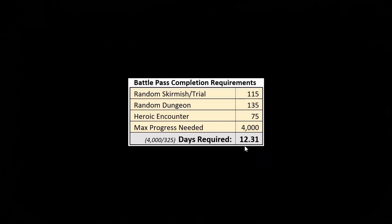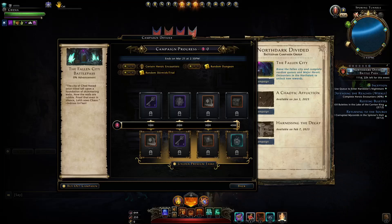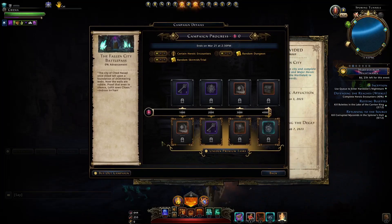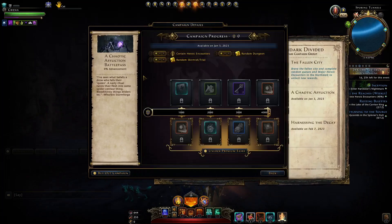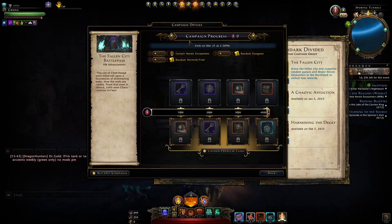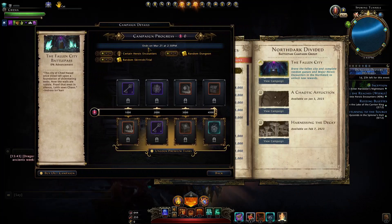You can do three heroic encounters, three skirmishes, and three dungeons in one day and get three days' worth of XP, saving you from having to log in every day. It's going to take just over 12 days to complete the entire battle pass milestone and get those 4,000 points - that's less than half the time the battle pass is active. If you don't intend to get the premium pass, you have five weeks per milestone to get full completion.